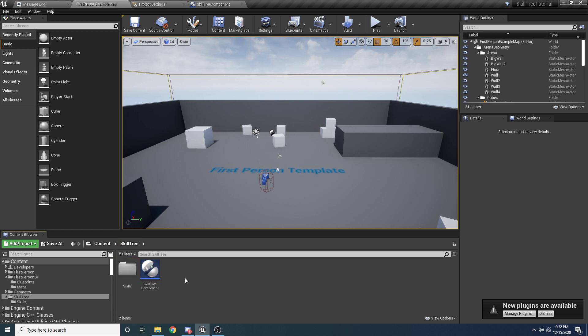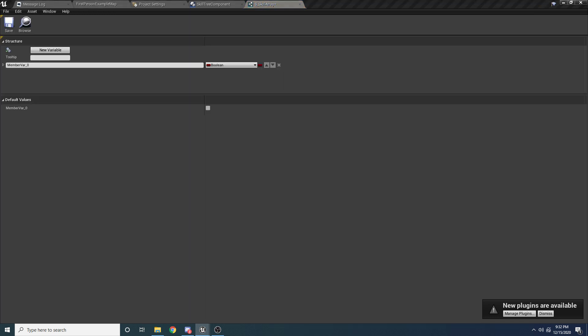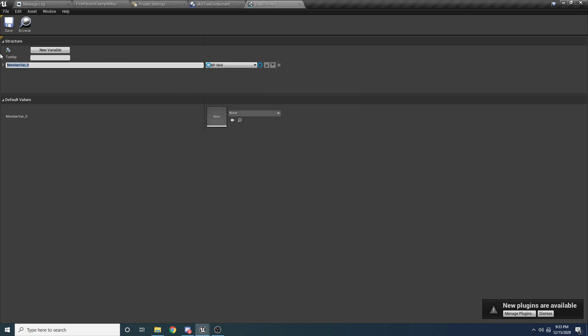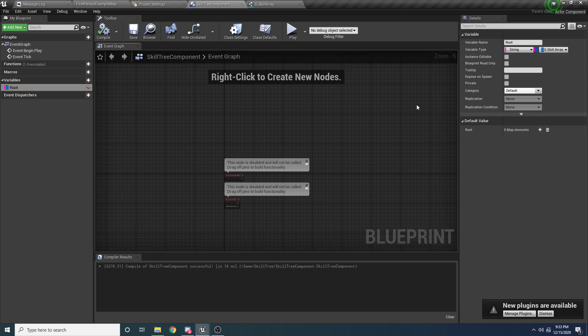Inside S_SkillArray, we open it up and want to add an array of skills. Change the type to BP_Skill, call it 'skills', and select Array on the right. Now that we have this structure which contains an array of skills, we can go back to our Skill Tree Component. Select root and change its type to S_SkillArray. This creates a map where the key is the string category, and the value is an array of all the different skills or abilities inside that category.